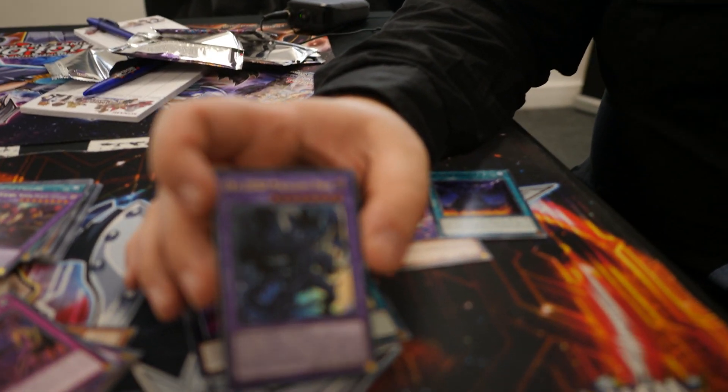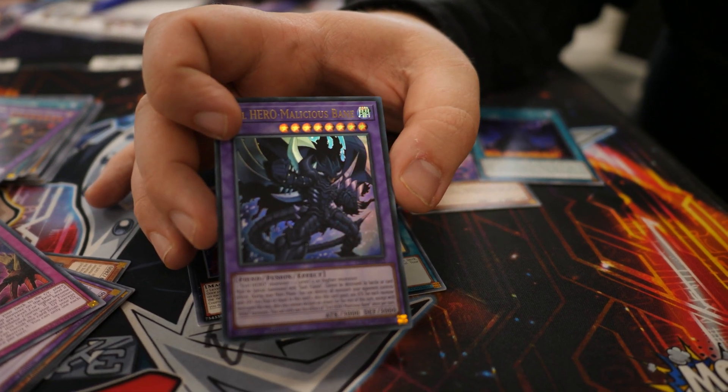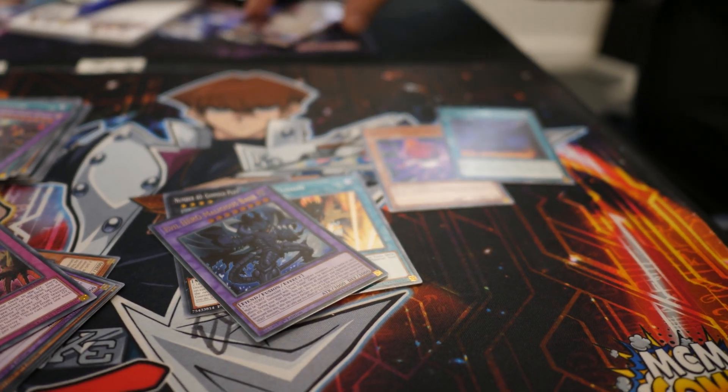Evil Hero Malicious Bane cannot be destroyed by battle or card effect — that's insane. During your main phase, you can destroy all monsters your opponent controls with attack less than or equal to this card's attack — that's pretty good, actually. This card also gains 200 attack for each monster destroyed this way. You cannot declare an attack for the rest of this turn except with hero monsters. You can only use this effect once per turn. That is pretty nasty. I love it — it looks like Summoned Skull armor. It looks fantastic, absolutely gorgeous. That was a really good pull. Evil Heroes are really going to make a comeback, and that card is going to give Evil Heroes a nice little bump.